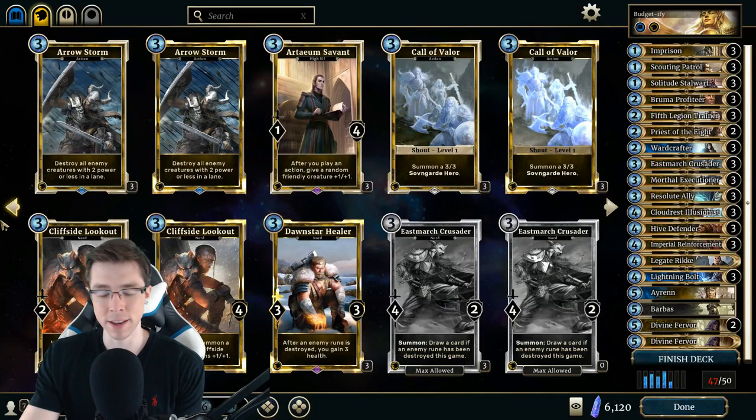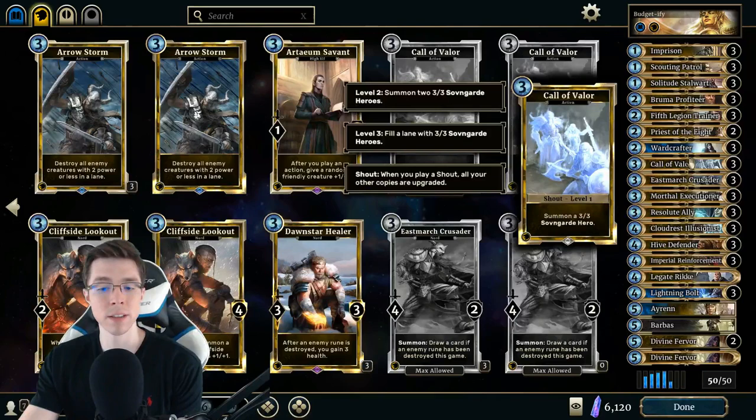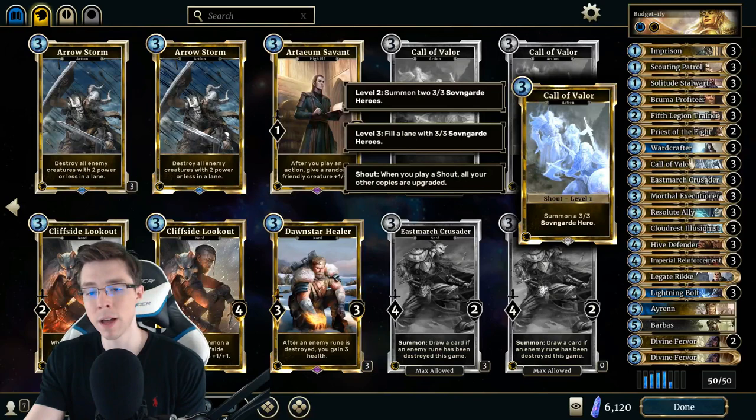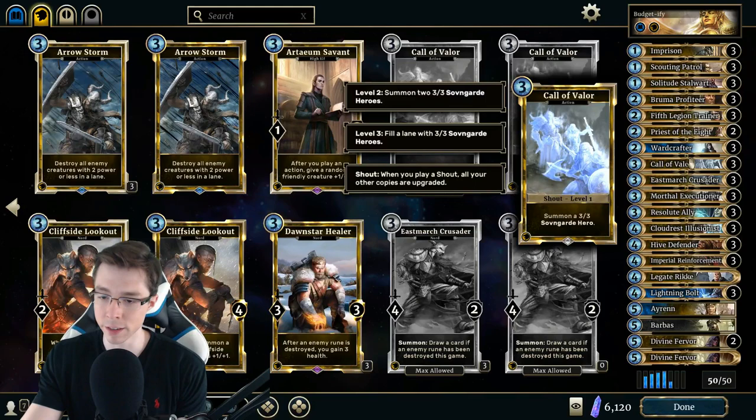For the Daggerfall Mage spot, we're going to use yet another card from Heroes of Skyrim. There's nothing that really does what Daggerfall Mage does — it's just an incredibly value-oriented card that also trades very well — but we'll use the spot for 3 Call of Valors. We don't really have any support cards that benefit our shouts — no Greybeard Mentor or Wordwolf — so these will be the only 3 shouts in the deck. However, it's a reasonable body on turn 3: 3-cost 3-3 is fine. And if the game goes late or you draw extra cards and find the 2nd or 3rd Call of Valor, it's another card that could potentially cheese out a win very easily.